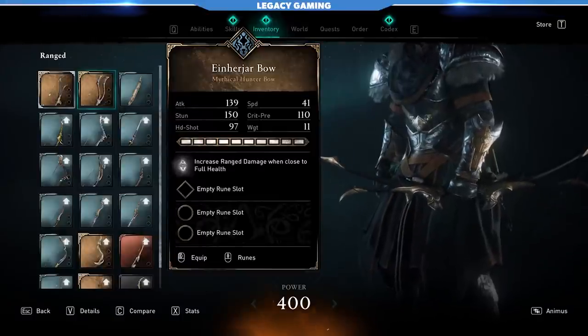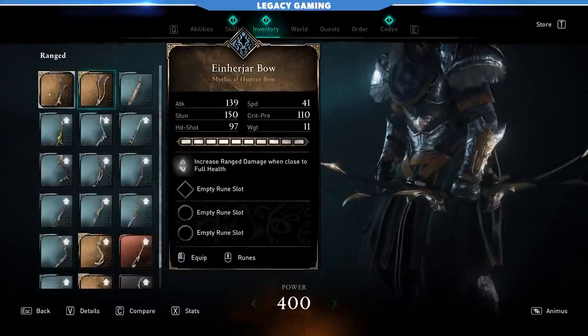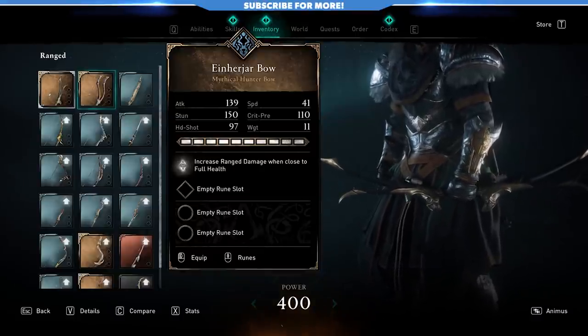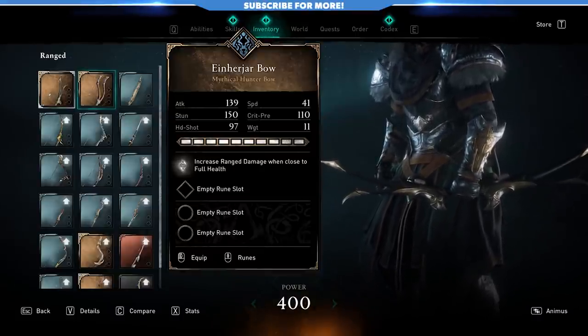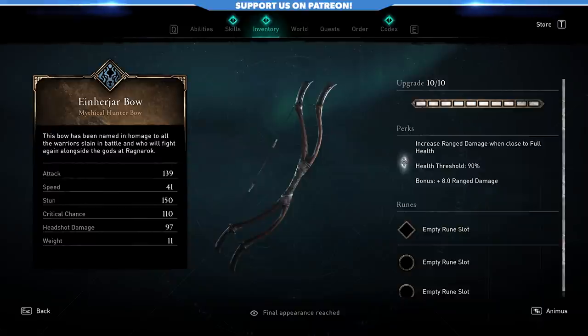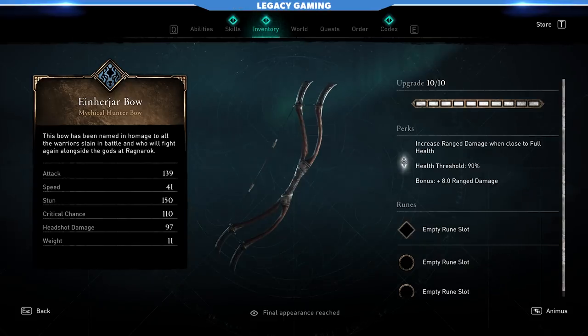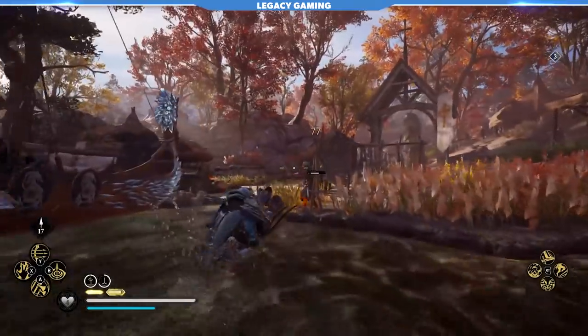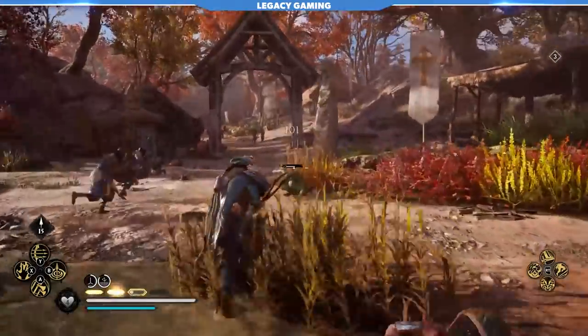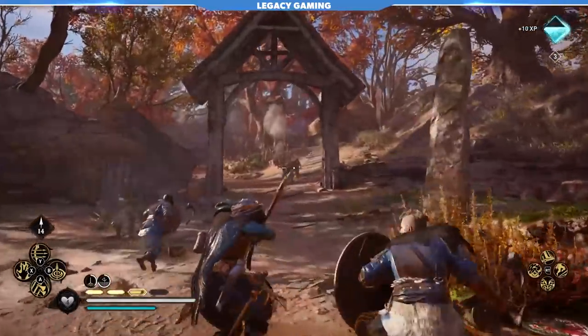The Ein Hajar bow is a hunter bow, it's part of the wolf tree, and it's got the same effect as Skadi's Blade — increases your range damage when close to full health. At the 90% threshold, you're going to get a flat plus 8 range damage. And I'll tell you right off the bat, that plus 8 is a little low for me. If it's a bow that ends up in the Ubisoft store, there's just not enough here to convince me to buy it. If that was a plus 15 or even a plus 20, well, that's a completely different story.